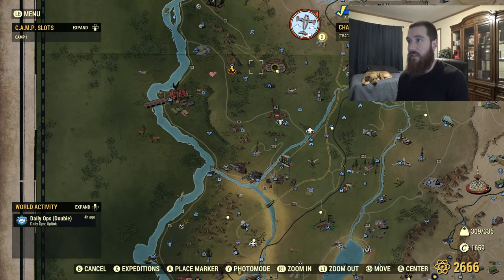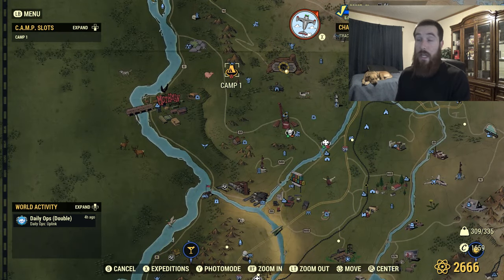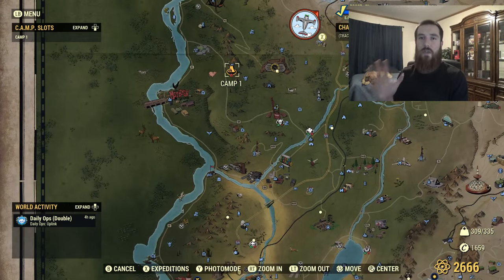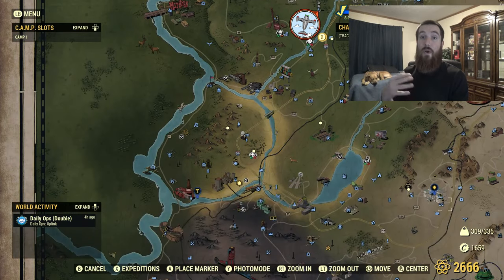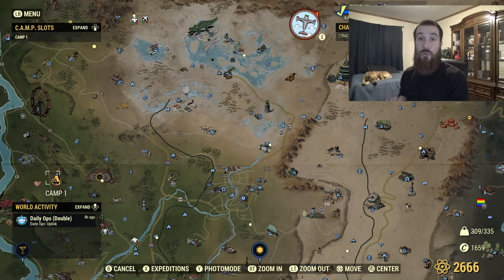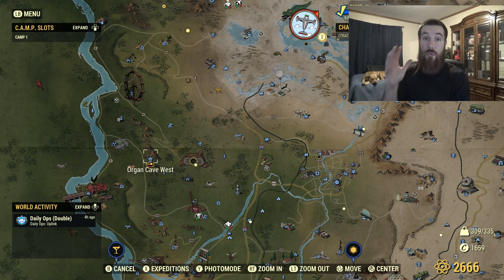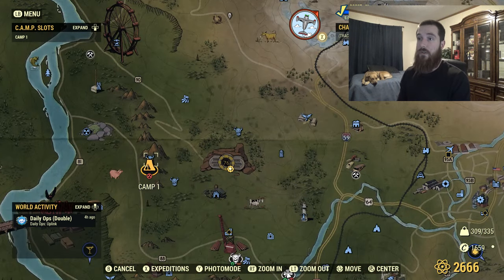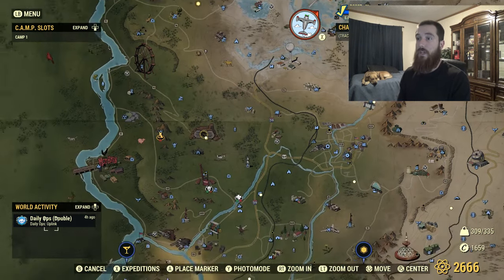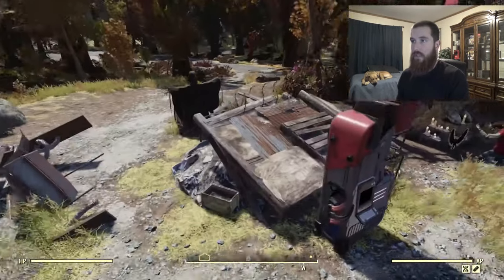By the way, if you're looking for other resource camps where you can place down extractors, I'll have a link to a dedicated video where I went over 10 other locations where you can place down two resource extractors, or there's water nearby with a resource extractor. I made sure there will be two resources you can gather at each of those locations. I'll have that video in the description if you're looking for other resourceful camp locations.